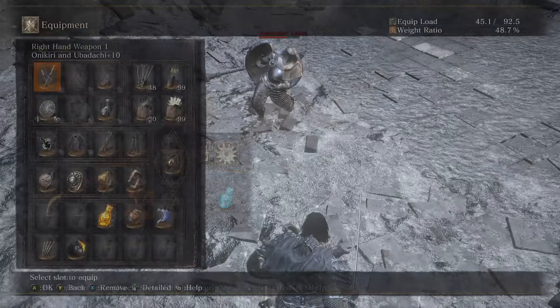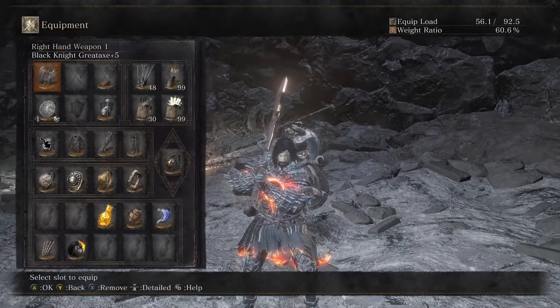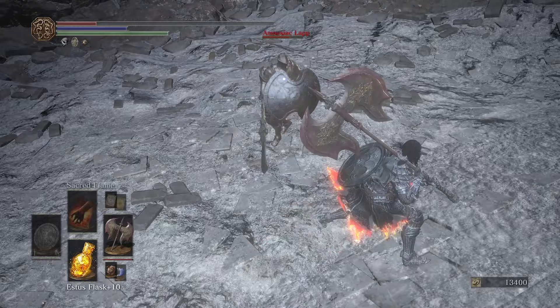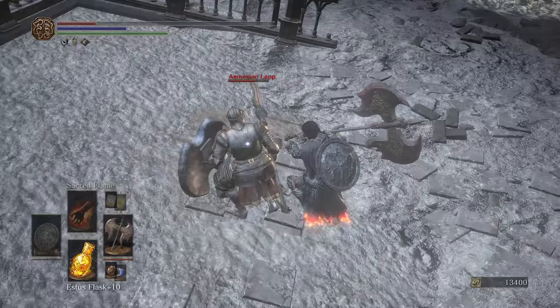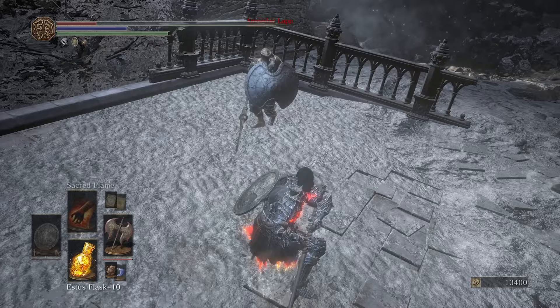Black Knight Great Axe — we kind of covered this already. It honestly has a ton of really cool combos and I want to try out more of them just using this weapon by itself. I really like that you can use the Horsehoof Ring — the one that makes the kick stagger further. If you kick someone with that it can combo into the R2, which is very nice.